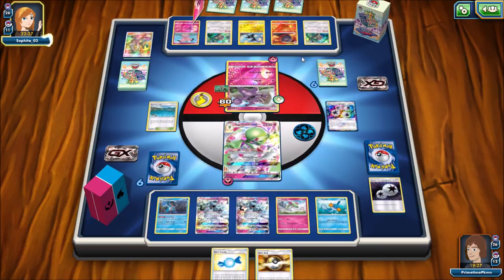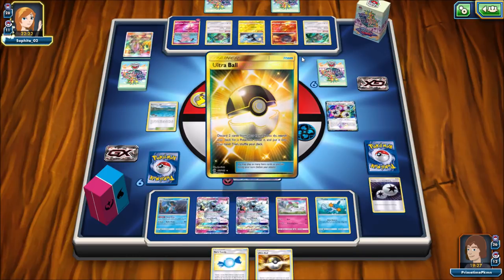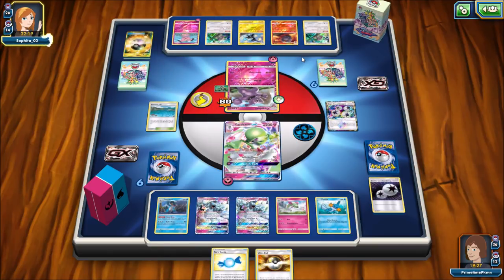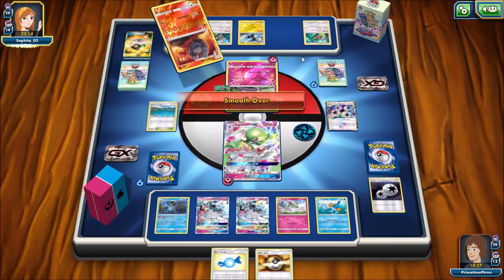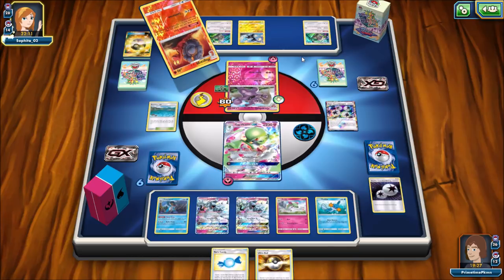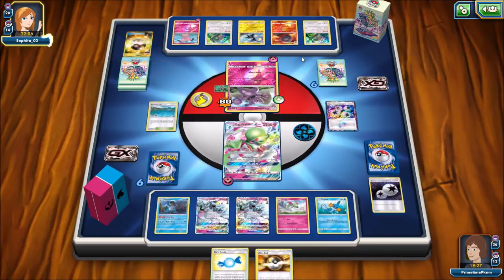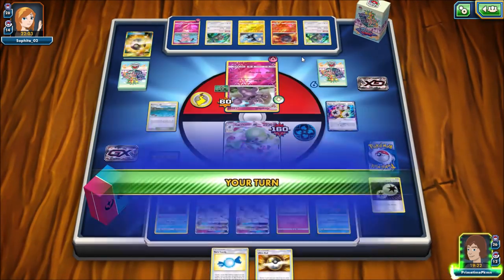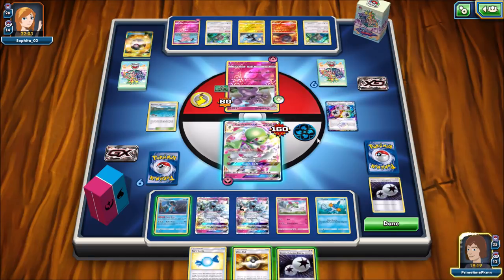There's the Magcargo — now they can use another Instruct and Smooth Over. My opponent still has to get down to zero cards in their hand, and now they should be able to with Nest Ball. They're going to discard both other cards with this Ultra Ball — they can't play anything, and now they can do 160, which isn't enough. They are Smoothing Over for next turn to get something they want into their hand, probably a Granbull or a Rescue Stretcher. Here we have a Double Colorless so we can knock out the Granbull. That would be more than enough. I could Power Draw away something.